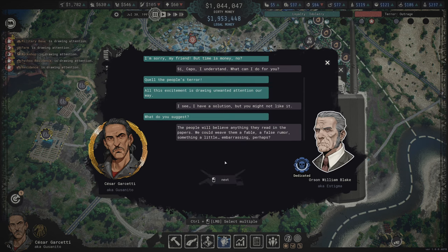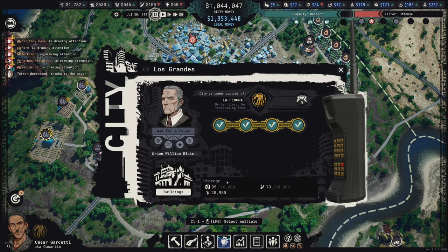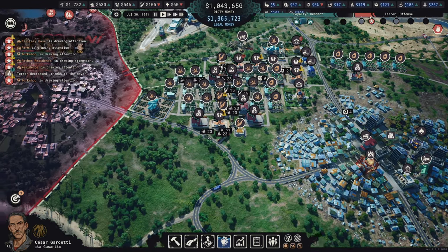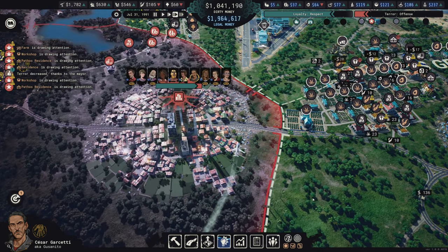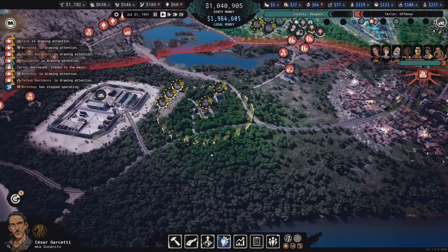We're going to do this embarrassing story - yes, worth the sacrifice. Now we don't have to worry. This mechanic is really weird too - putting out an embarrassing story and suddenly terror goes down - that's really strong, almost too strong. Balance-wise, if you really wanted a super hard mode you could disable these events and allow terror to only go down over time.